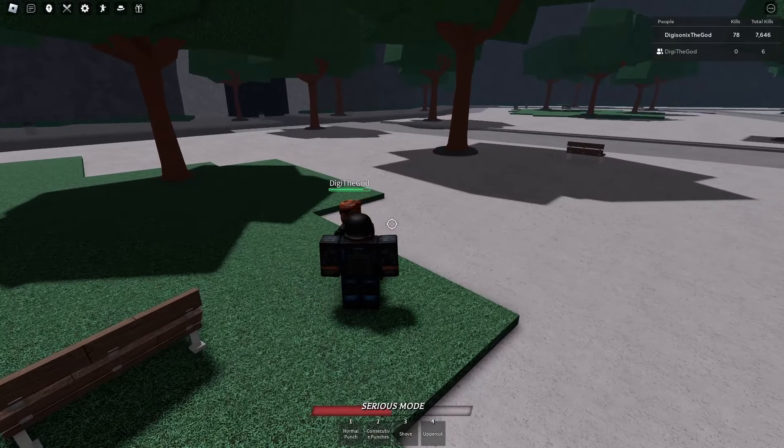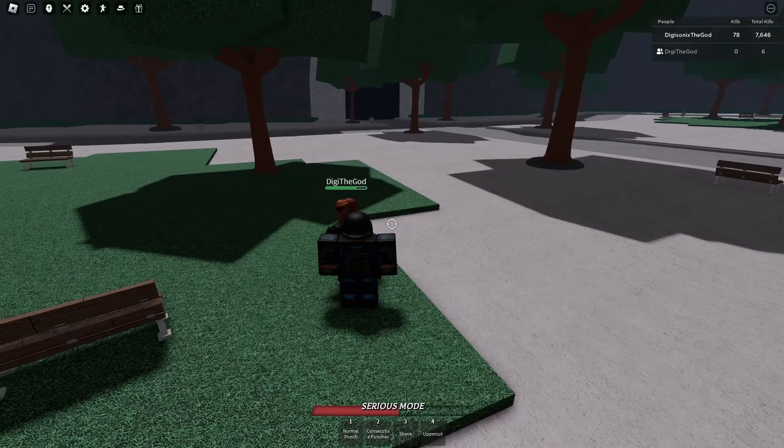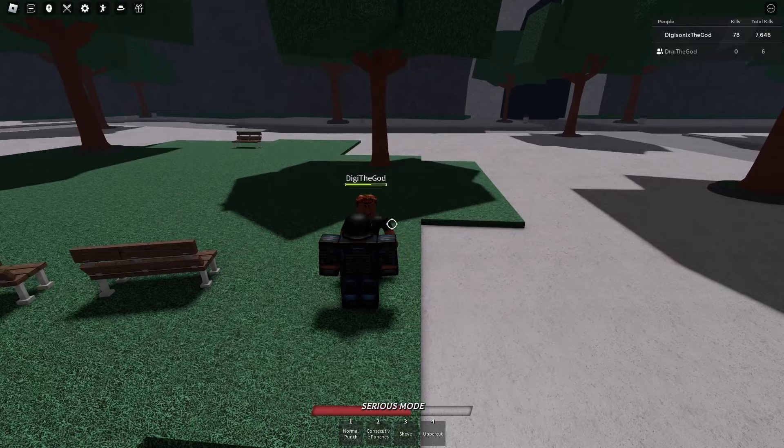To do a black flash, you need to perfect block a left click, then hit them right after. Repeat this same action again, and you will land a black flash.